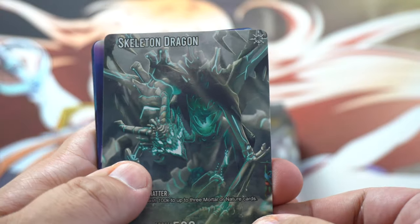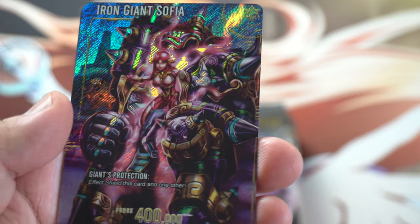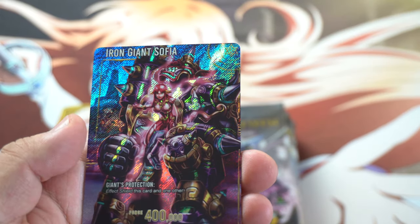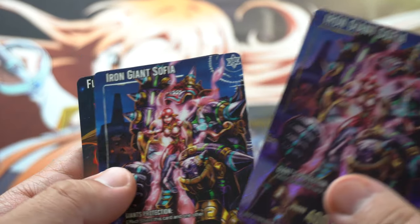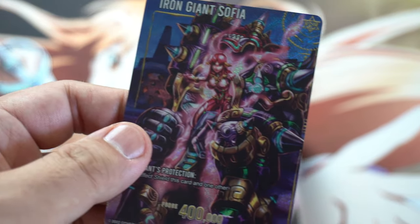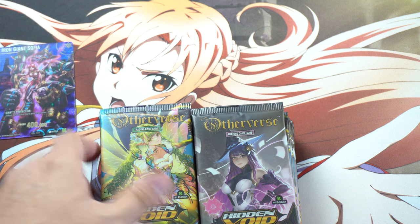The packs feel different, and it's seven cards per pack. I think we have to try to find a serialized hit. Let's see if we can determine what the hits are — Skeleton Dragon, Moonlight, Iron. It does have the little K for Kickstarter. Iron Giant Sophia. I don't know what rarity this is. Another Iron Giant Sophia. Flame Princess on the cover. It's definitely not numbered, so we'll just kind of put it here.